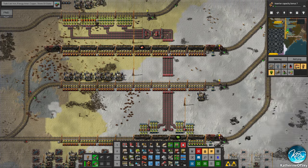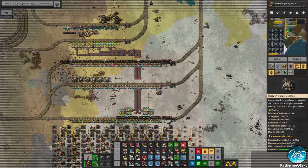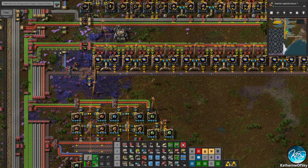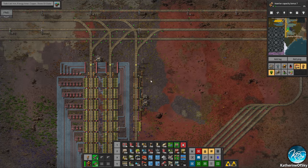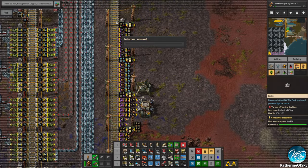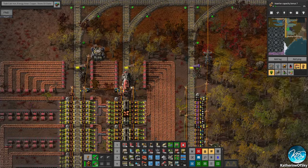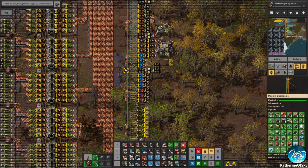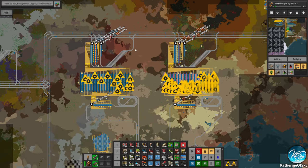That should cover all of the assembling machines and should get built momentarily — through our building train, maybe. They're not doing anything — maybe it's because of the solar construction going on. We definitely need to get more blue chips going and more modules, because I was wondering why those stations aren't closing — it's because of modules. These are still asking for 20 regular productivity modules and two fuel. Others are asking for 200 belts — I guess the train hasn't visited here in a while.